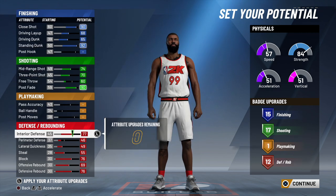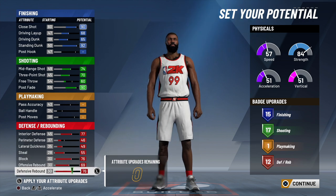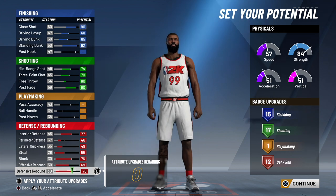So we chose the blue and green pie chart — finishing and shooting — and we have 12 defensive badges.